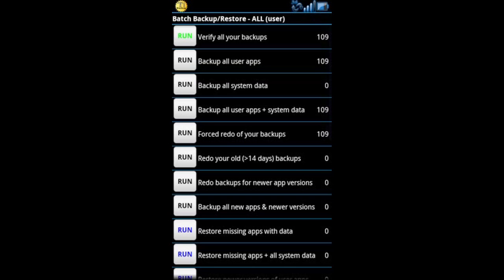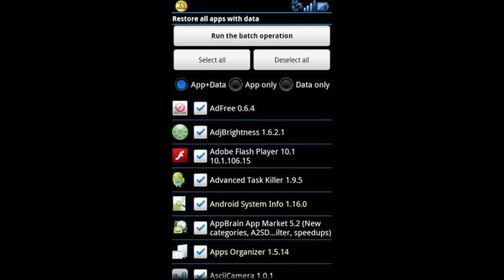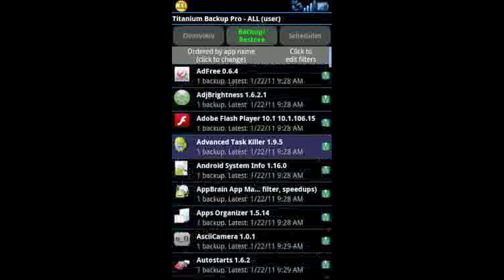Let's talk about batch recoveries. When you run one, it doesn't actually run right away — it'll bring up another menu. Let's restore all apps with data. I'll typically deselect these and then handpick the ones I want to reinstall. One advantage of not keeping system apps backed up is it allows you to just restore all without having to handpick them.